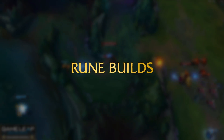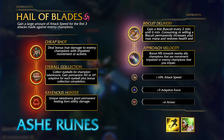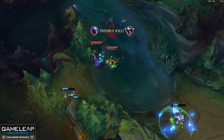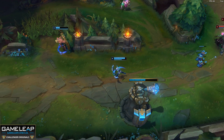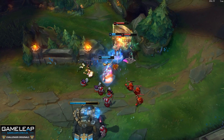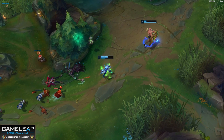For runes on Ashe, take Hail of Blades as your keystone — the extra attack speed synergizes perfectly with Frost and lets you quickly stack your focus, then use your Q to continue trading. Take Cheap Shot because it increases damage to movement-impaired champions, which works great with all your slows and your ultimate stun. Then Eyeball Collection and Ravenous Hunter. For your secondary, take Biscuit Delivery and Approach Velocity — Approach Velocity lets you gap close to enemies escaping your slows, and helps you close space after ulting someone outside auto attack range. For minor runes: Attack Speed, Adaptive Force, and Armor or Magic Resist depending on matchup.